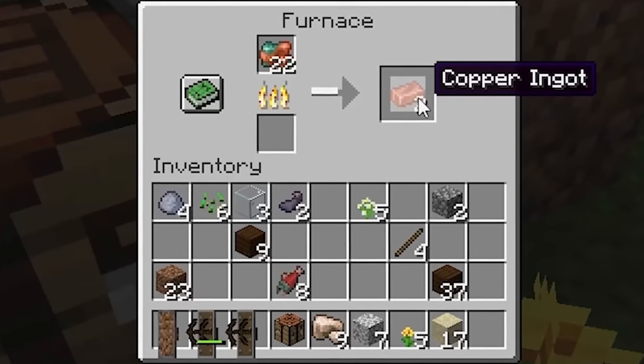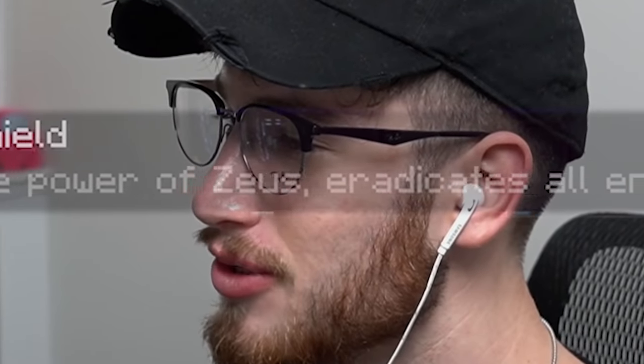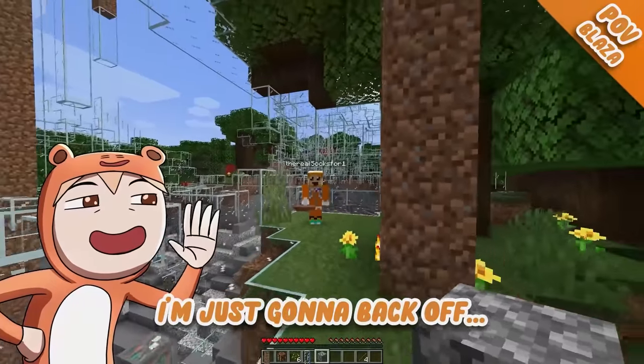Oh wait, we can see copper! With the copper we can make a copper custom shield. Oh my god, we got the copper ingot — the custom lightning shield! Through the power of Zeus, eradicate all enemies who dare oppose you! What the heck — are you opposing me? No, I'm gonna back off, you back off too.